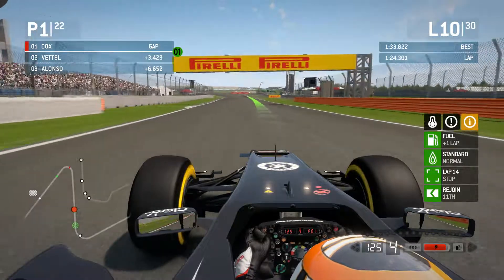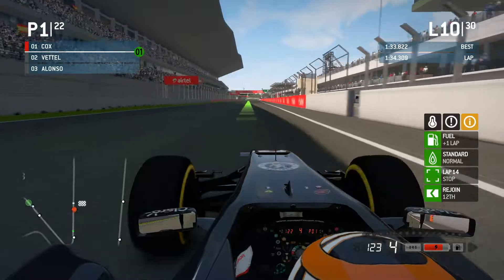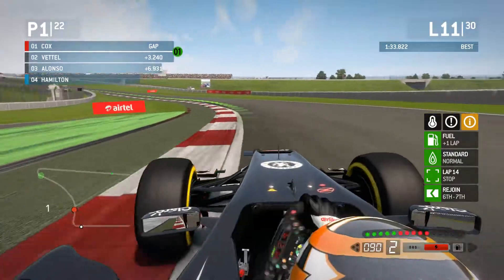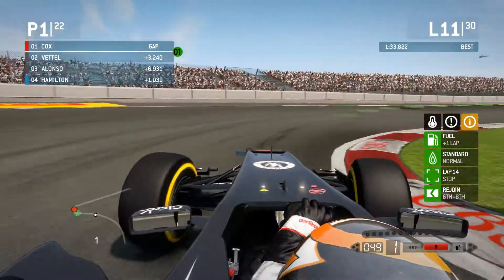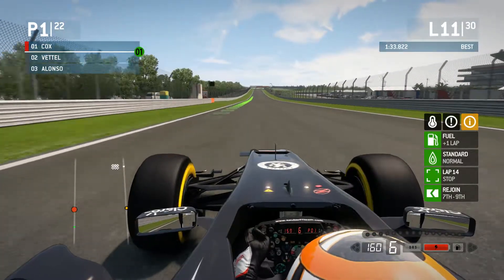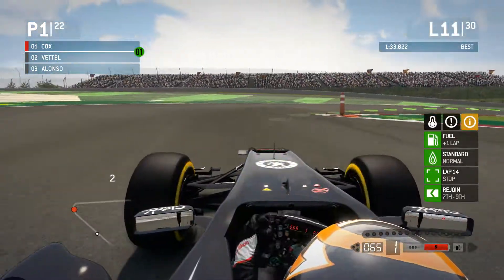NASCAR's top speed at this stage of the game is also right around 180 to 190 miles an hour — in fact I think they can get up to about 190 plus. Some tracks like Atlanta or Texas, going into the first turn without restrictor plates, because of how high-banked the tracks are, they're able to keep the speed up through the turns and carry it down the long front straightaways, getting into the turn at about 190 miles an hour.